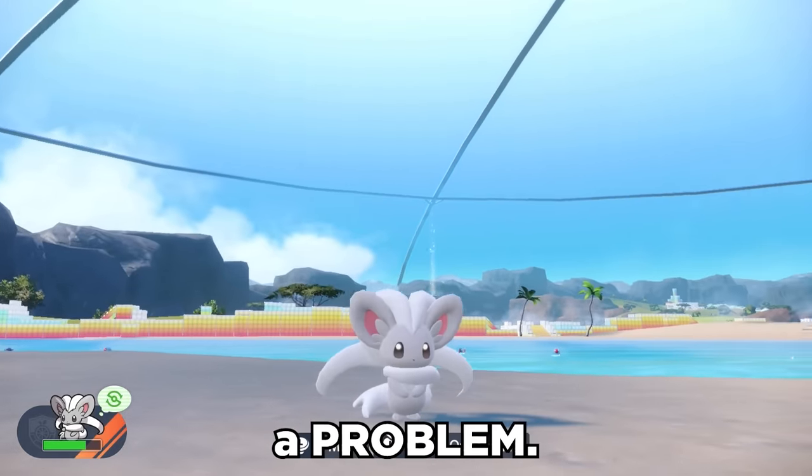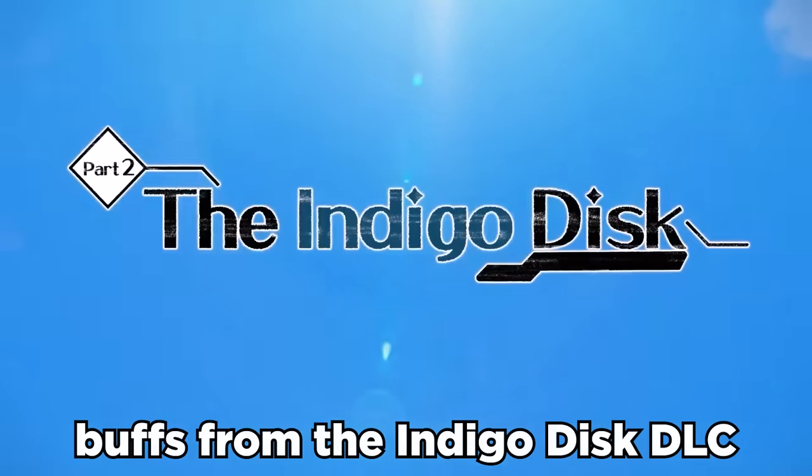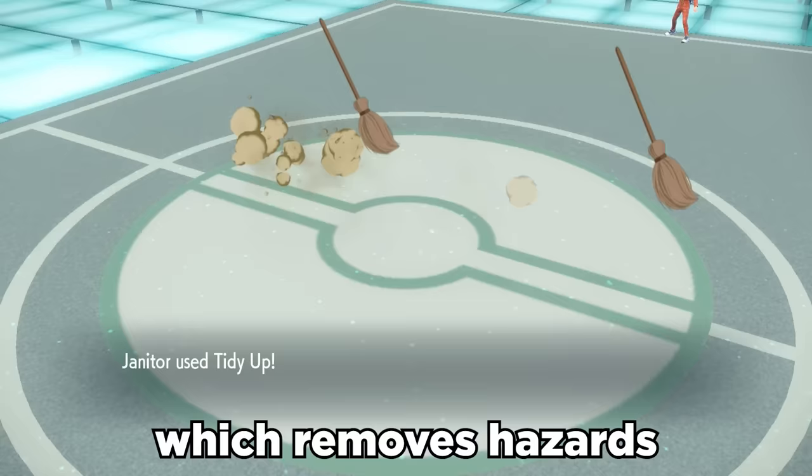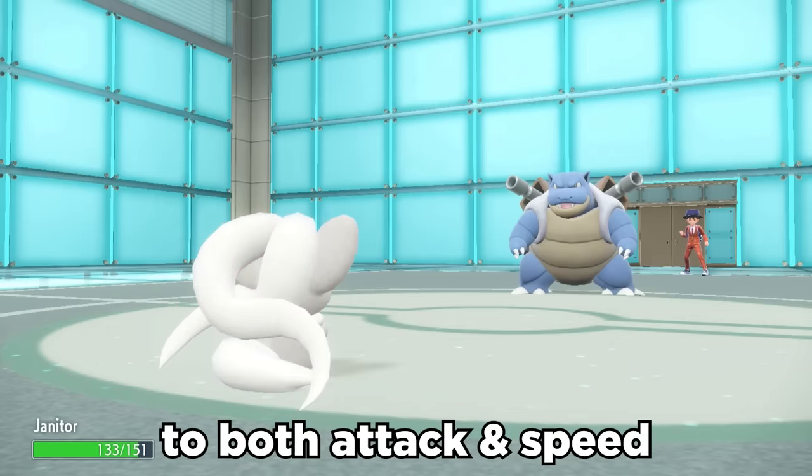This little chinchilla is about to be a problem. Chinchino returned and received some crazy buffs from the Indigo Disc DLC. It now gets access to the move Tidy Up, which removes hazards from the field, but also gives a plus one boost to both attack and speed.